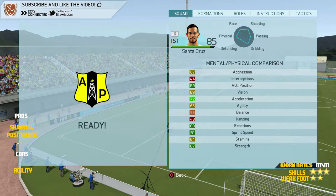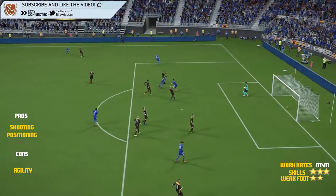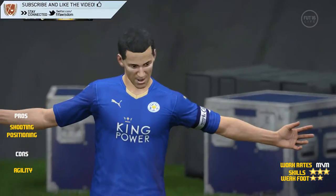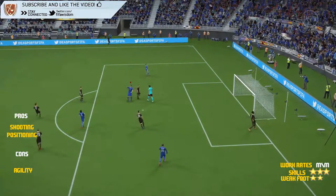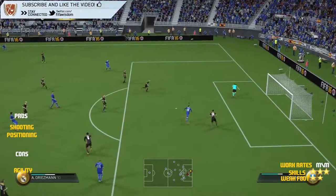Now let's move on to some in-game highlights. As we can see here, he picks the ball up, lovely little move, creates the space and just puts the ball in the back of the net. He's just such a good finisher. With his two-star weak foot he just puts it away, and his positioning is exceptional as well. Lovely run — he just gets into positions to create chances to score goals and he just does good things.